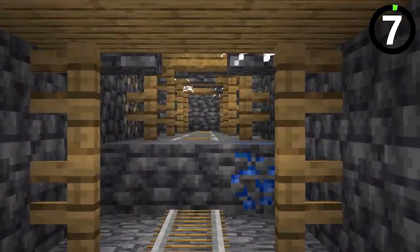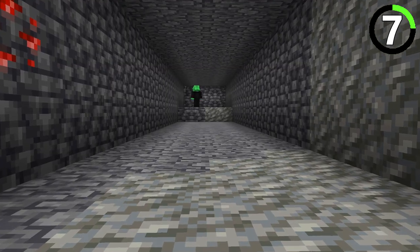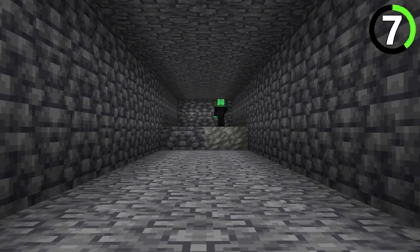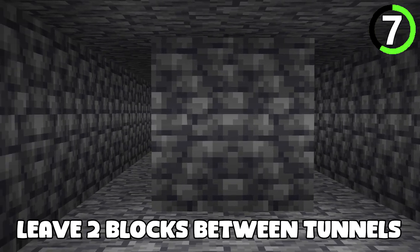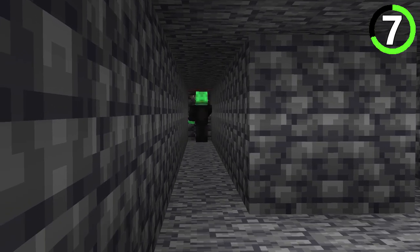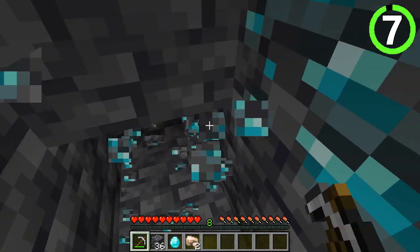Who needs mineshafts when you can mine for yourself? Get down to Y-54, make a large tunnel, and then branch off in either direction — this is called strip mining. Leave two blocks between tunnels for maximum efficiency. This way you're sure to hit diamonds sooner or later.